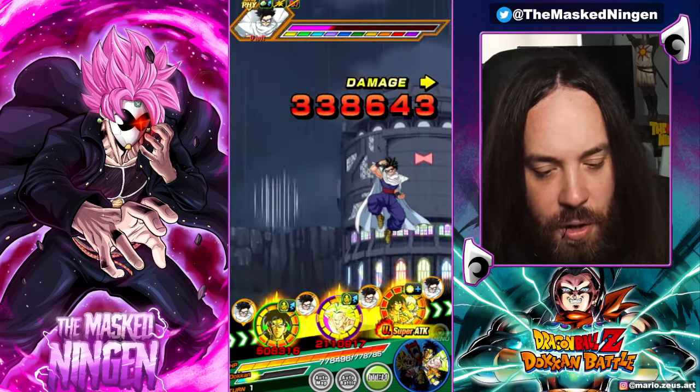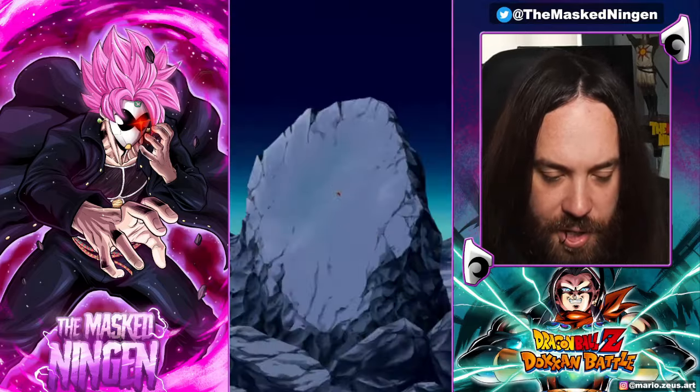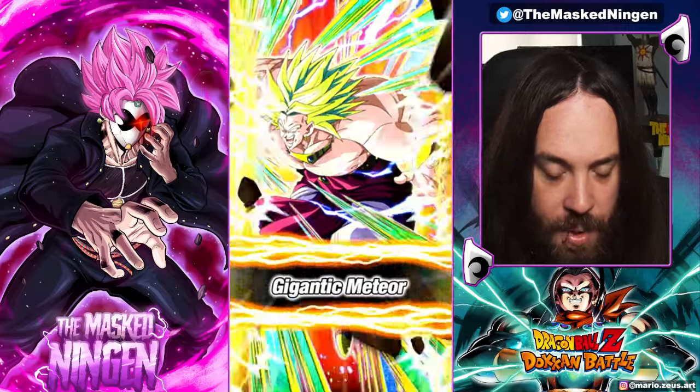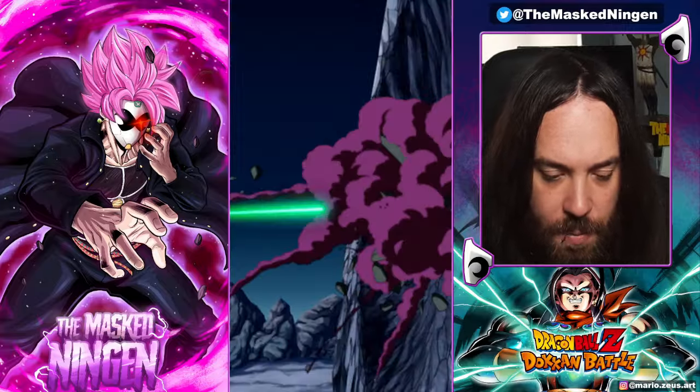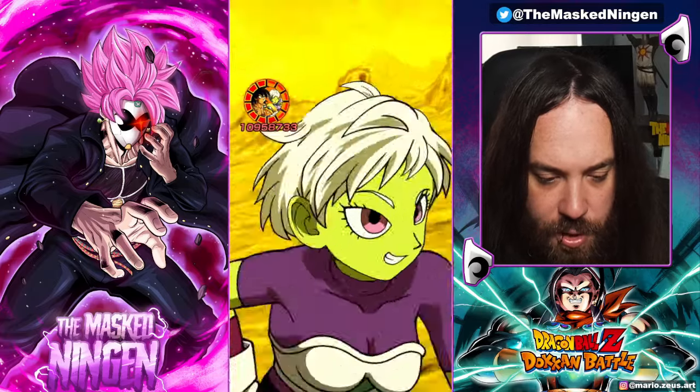We only got a normal — no Goku — but then we did get the Hidden Potential, so we got two supers in the first turn. We get two stacks; we get 26% when we attack as part of our passive, and then we do have 44% damage reduction.